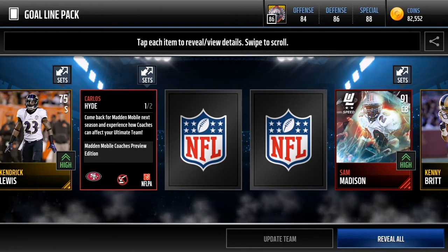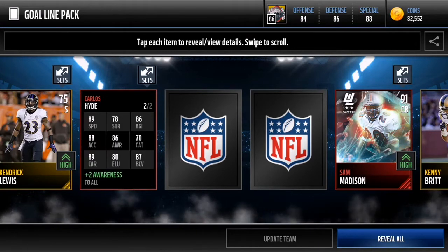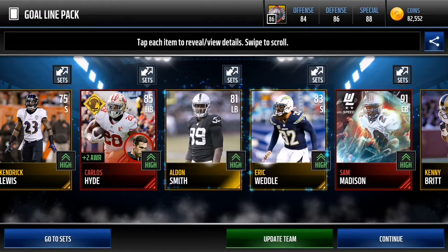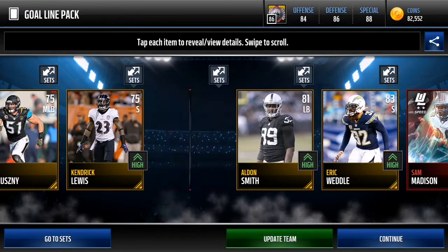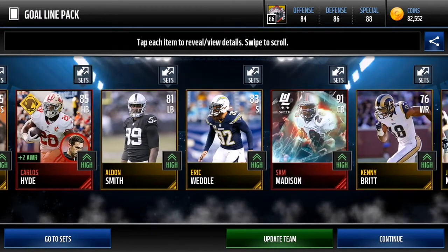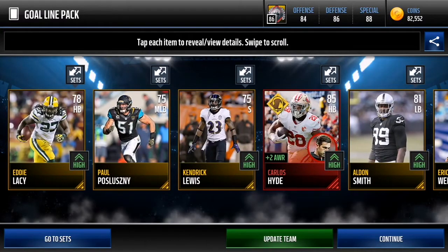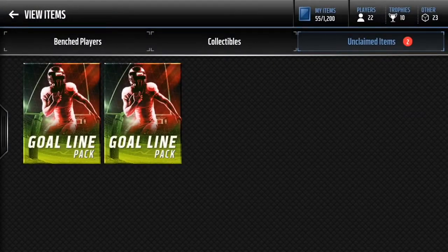There's a message: come back for Madden Mobile next season and experience how coaches can affect their team — okay so this might have something to do with next season, I'm gonna be on the lookout for that. But that is our whole goal line pack. I don't know how much that card is worth, I might check after the video. Sam Madison is our player there at 91 plus. We got two elites there and I don't know how much that Carlos Hyde goes for.